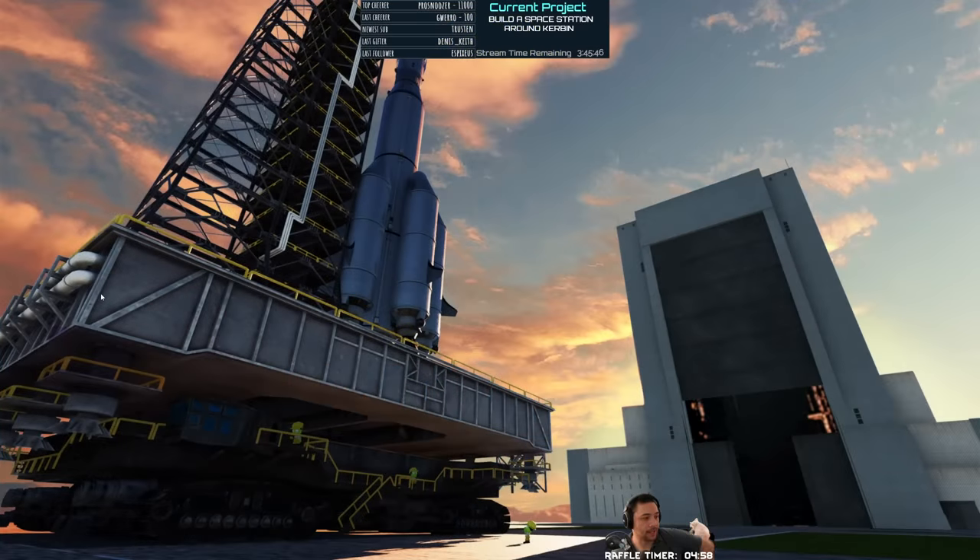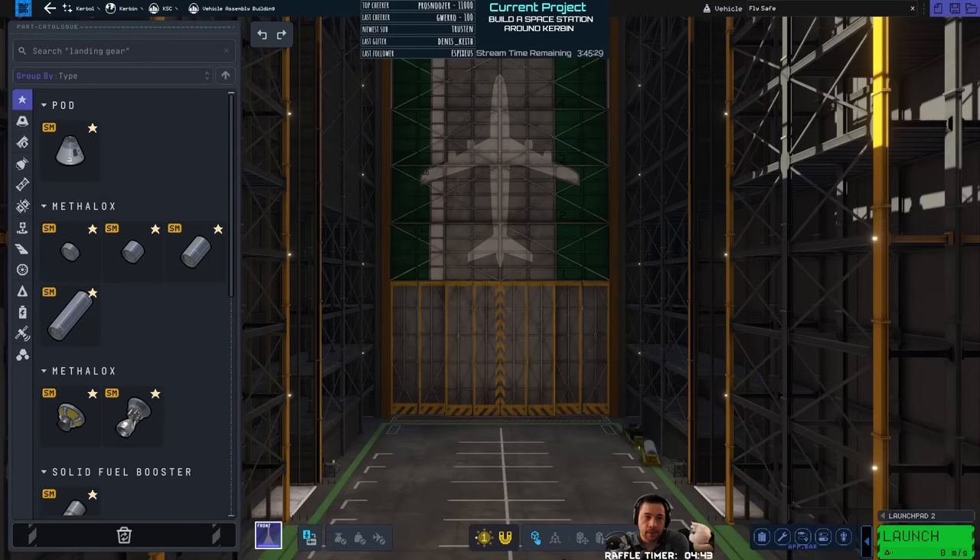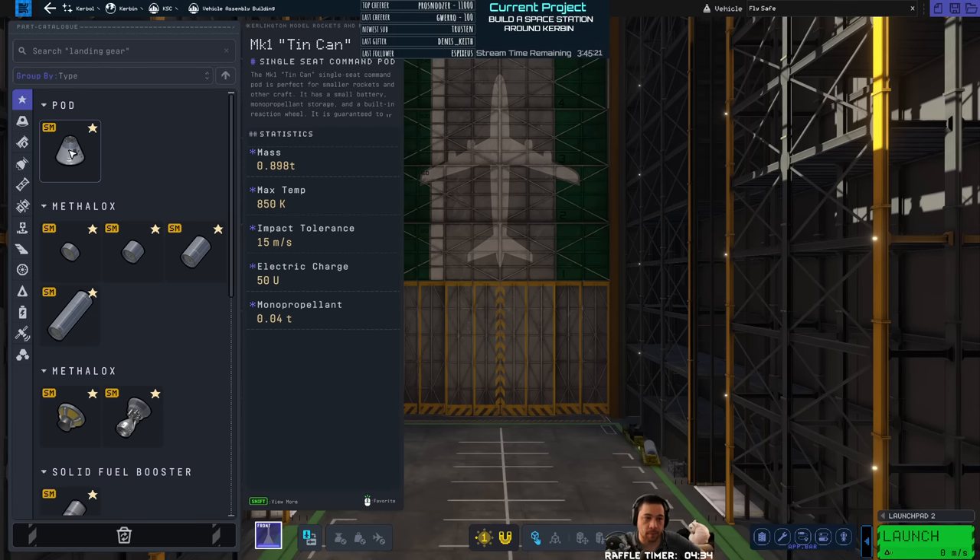The next craft is going to be a Munlander. Here's the raffle timer for the Munlander name. I'll talk a little bit about how to design a good Munlander — about the staging and the equipment required. The first thing we're really building is the lander itself, and then the fuel required to return back to Kerbin.